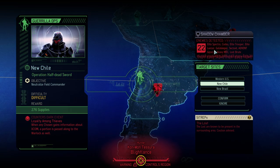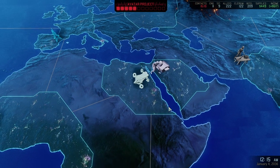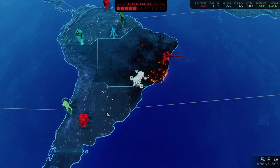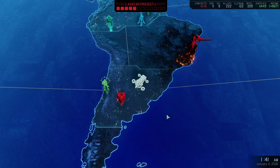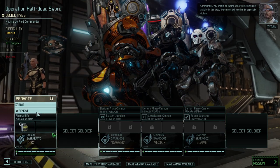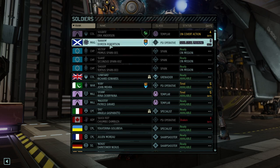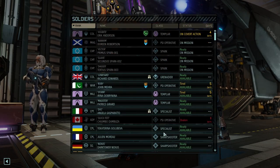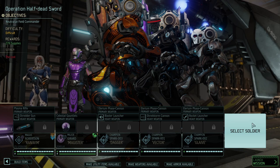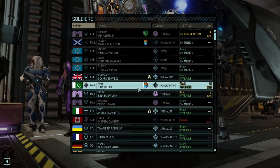We mentioned that we want to go to Operation Half a Dead Sword to get that sweet gatekeeper, and that's exactly what we're going to do. Since we've had quite a few missions in the last few days, we may not be able to get the exact same team together. We can take Rendon — he's a fantastic soldier — and Magister as well, which leaves us with one more Templar or Psi Operative.